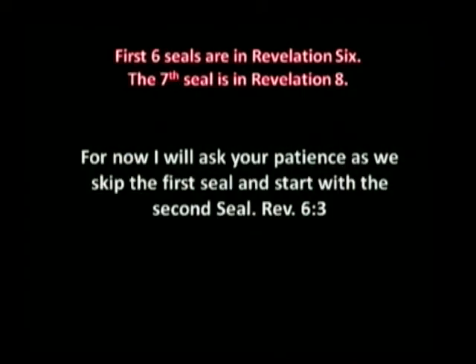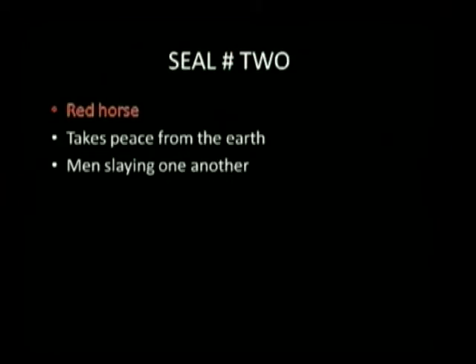The first six seals are in Revelation 6. The seventh seal is in Revelation 8. For now, I'll ask your patience as we skip the first seal and start with the second one — we'll come back to the first one later. Seal number two: the red horse. The red horse takes peace from the earth and has men slaying one another. Isn't that what Christ said there would be?